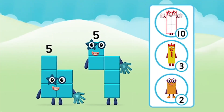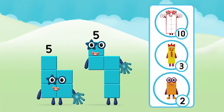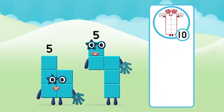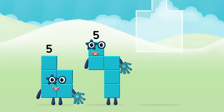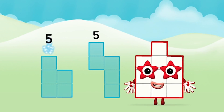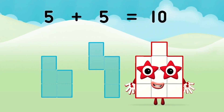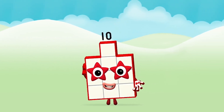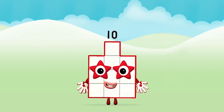Which number block do you think adding five and five will equal? Well done, you were right! Can you add the number blocks together? Five plus five equals ten! Super — you made number block ten!